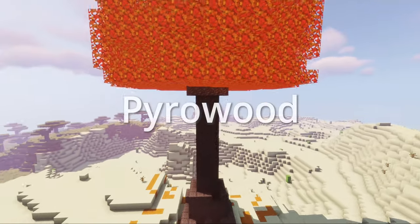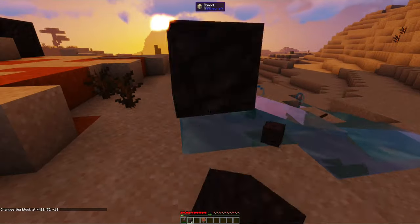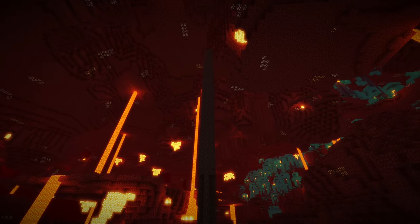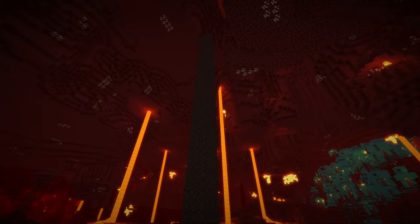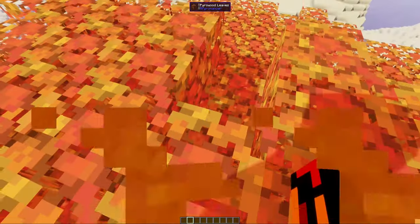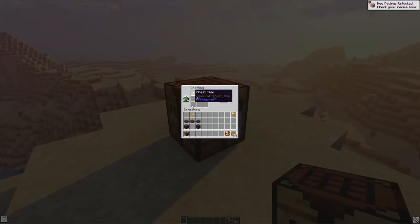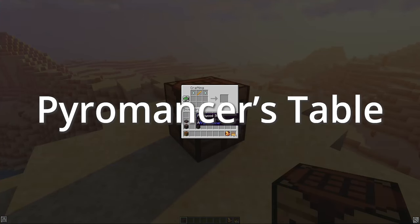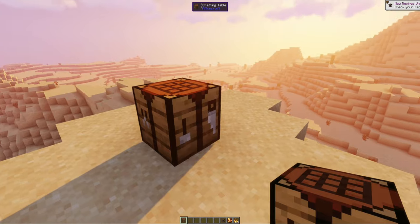The first example of this is Pyrowood, which is a charred tree with unburning wood that dissolves in water. It grows in deserts and mesas but can also be found growing upside down from the ceiling in the nether waste biome. Their leaves slow you like cobwebs and will also set you on fire. It has all the building blocks you would expect from a new wood, but the main use for it is crafting the Pyromancer's Table.